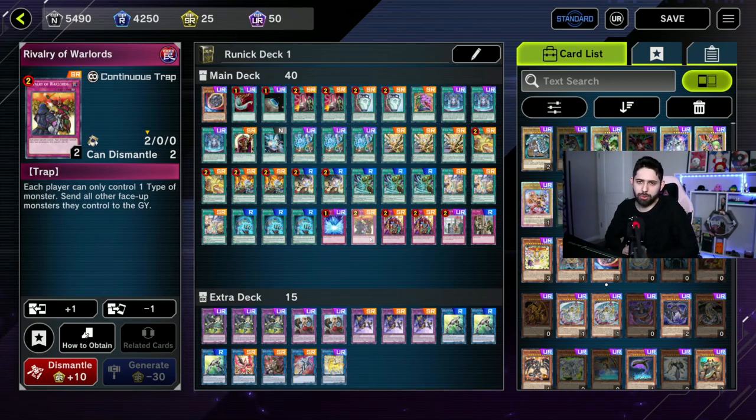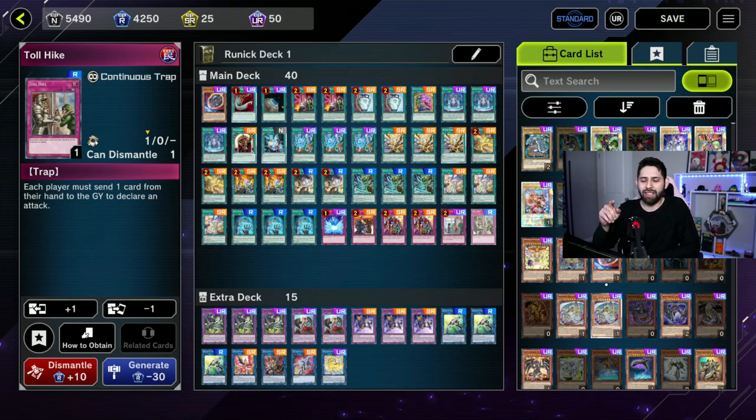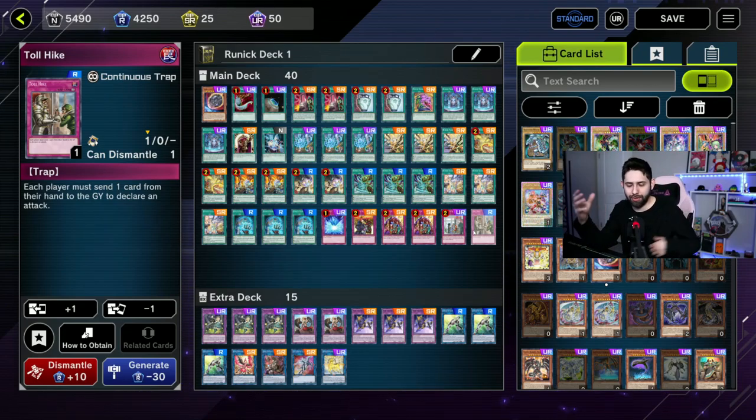A lot of times they're not going to have an out — not many decks are running tribute cards. They can still link summon off of it, but whatever they bring out can't generate another special summon because they're locked into that single monster. So if they don't have an out for the back row, that really stuns them — especially when you've got all these different floodgates. Skill Drain — we're running two of those. Toll Hike is the funniest card: each player has to send one card from their hand to the graveyard every time they attack.